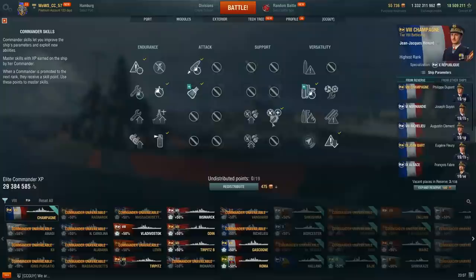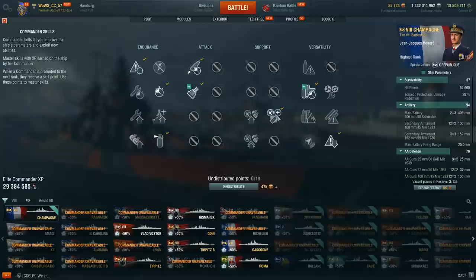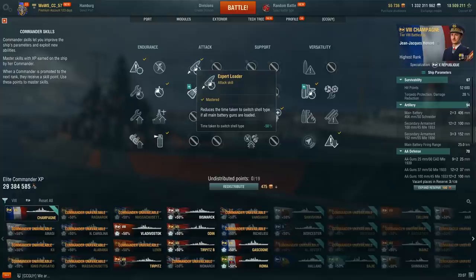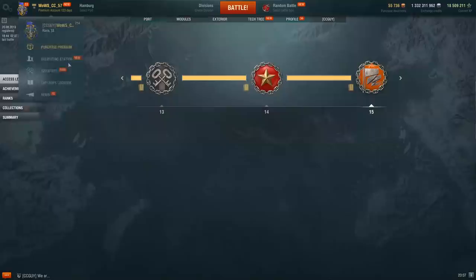Captain build-wise, if you have Honoré, he's absolutely recommended due to improved AR and improved turret traverse, which makes the ship more enjoyable. Then: Priority Target, AR, Superintendent, Fire Prevention, Concealment Expert, Expert Loader — since HE has a 49% fire chance — Expert Marksman, and finally Jack of All Trades.